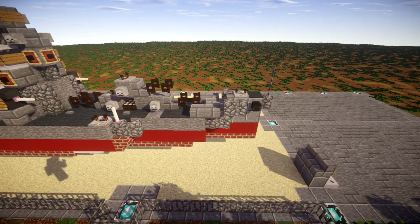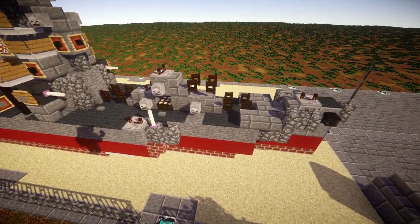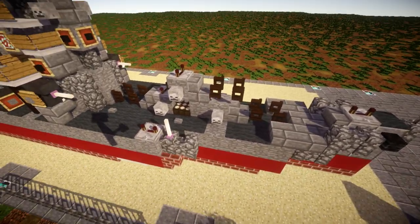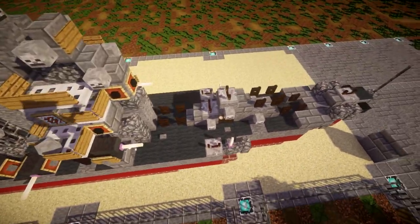To start off, we have obviously the hull of the ship — nothing real fancy going on there, just standard details. Coming back here, we have our section where we have our turrets. We have turrets 1, 2, and 3 — a front turret, a turret that mounts up elevated, and an aft turret right behind it.